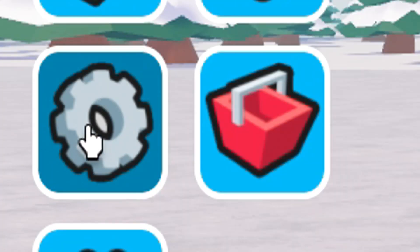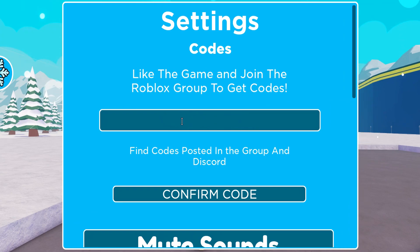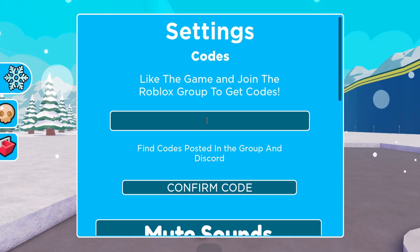To redeem the codes we have to click here, write the codes that I am going to tell you in this box. The new codes are these.